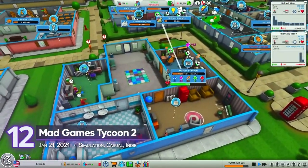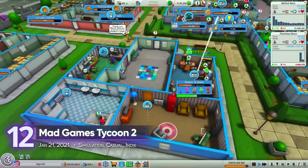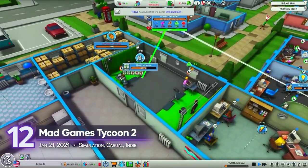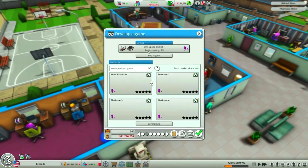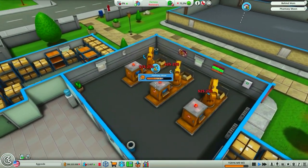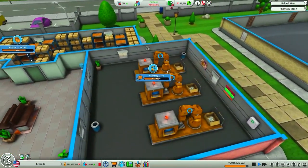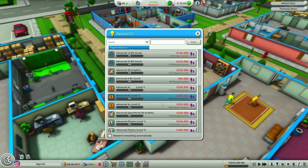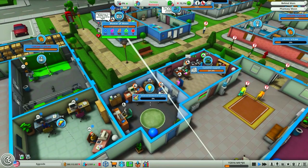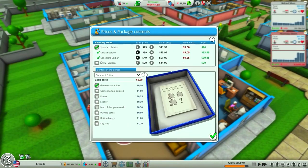Mad Games Tycoon 2 — game dev simulators are commonplace in the gaming market. What sets Mad Games Tycoon apart is its time period: would you want to make a video game in 1976? As alluring and lucrative as the video game industry is right now, the future for games wasn't quite as certain in the 70s. This sequel lets you manage your budding company, experimenting with genres and seeing what hits.